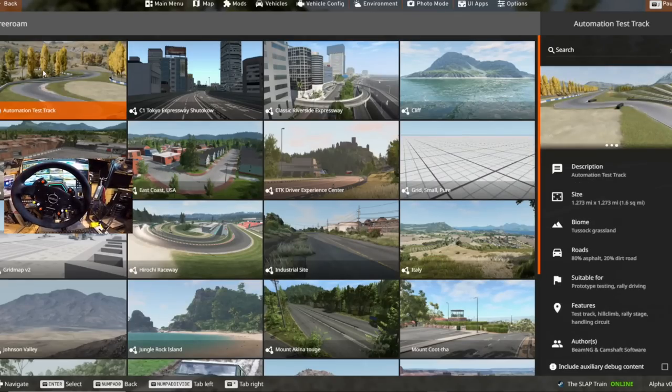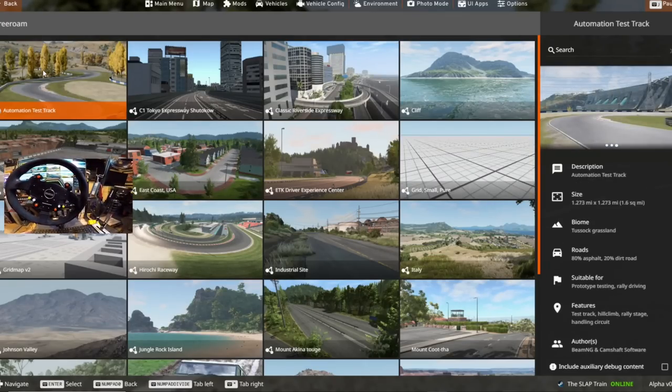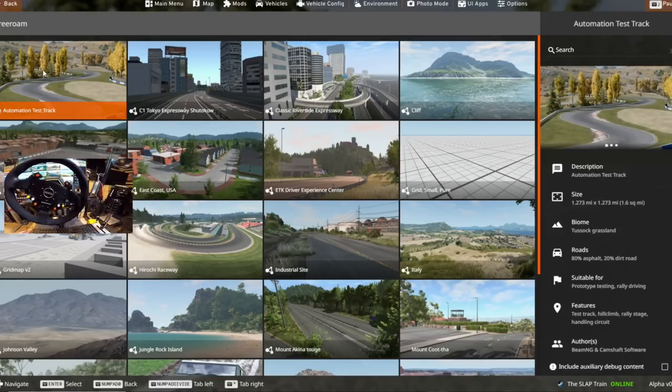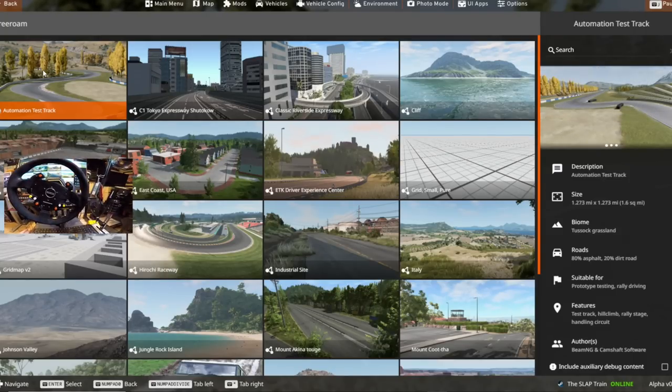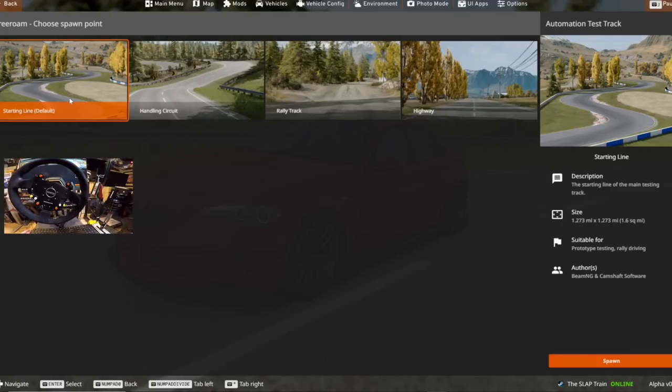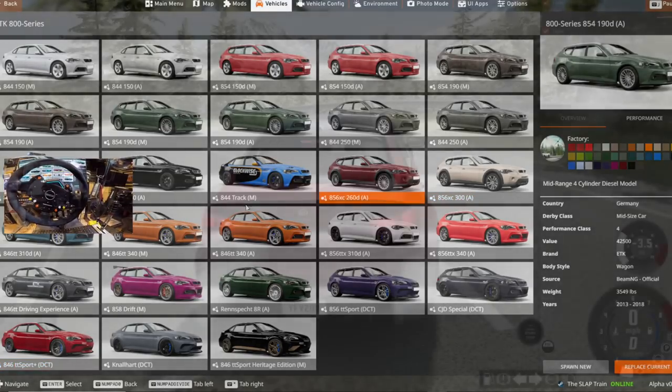We're here on the Automation Test Track, which is 1.273 miles by 1.273 miles — 1.6 square miles worth of track. We have a test track, hill climb, rally stage, handling circuits, and highway. They look quite fun; I haven't played these in a long time. Starting off with the 846 TT Sport Plus with DCT — I don't know what DCT is, but here we go.